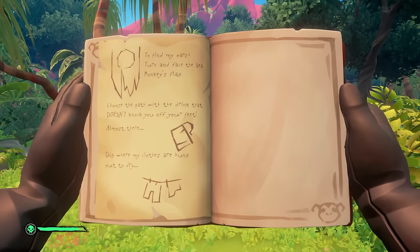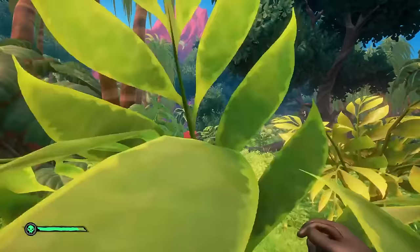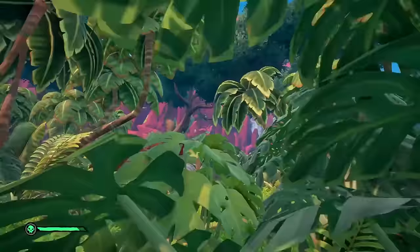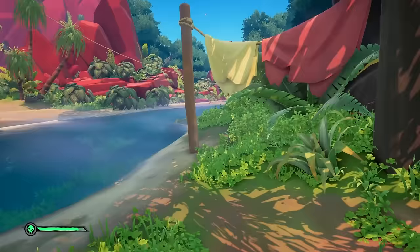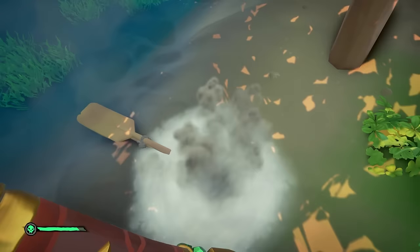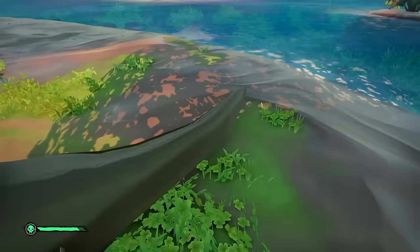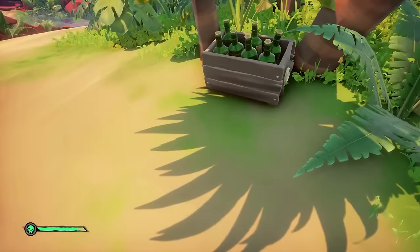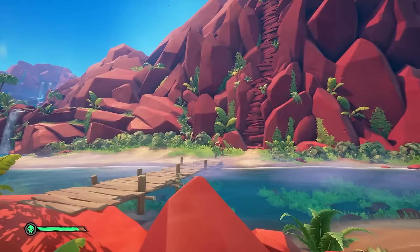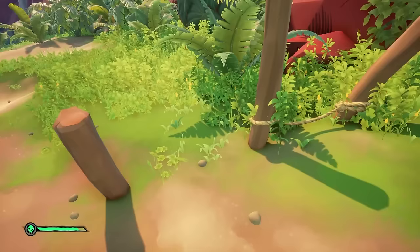Your quest book will show one of four dig options: clothes hung out to dry, daggers, bottles, or a fence. Face north toward the big wall. If you have clothes, dig just by the wall. If you have daggers, dig by the tree trunk with the dagger. If you have bottles, dig by the crates of bottles near a tree. If you have a fence, dig right in front of the climbable wall. Once you've got your robot oars, look toward the wall where you'll see a robot — attach the oars and start pushing it to the water.